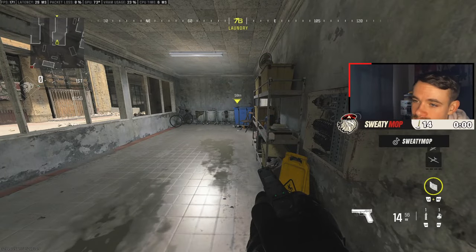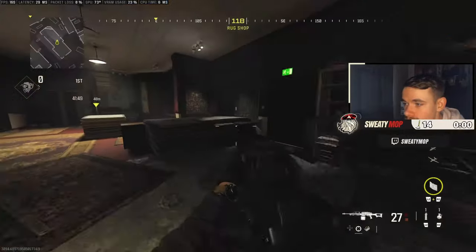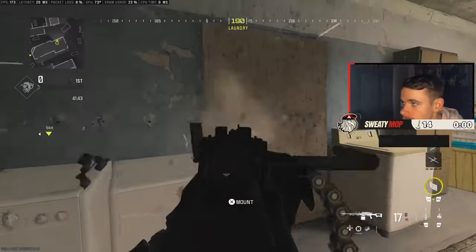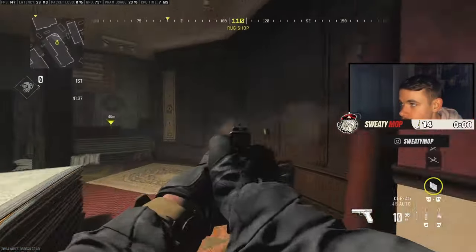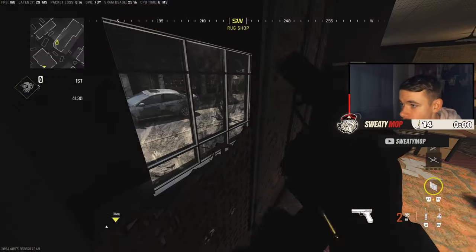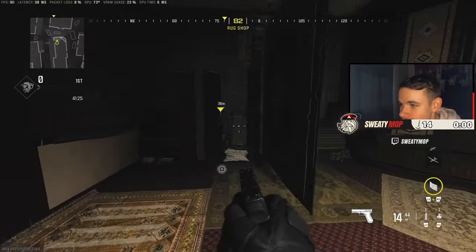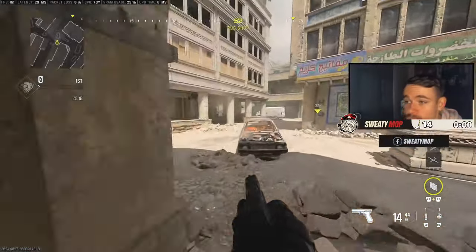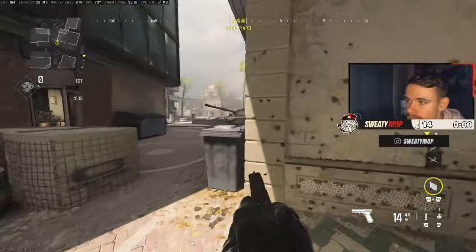On Invasion, you can wallbang a lot of these walls across the map. They do spawn behind this building right here — you can level this whole building. Some ratty spots exist in this game that you'd never know about until you discover them. With an advanced UAV it's easy work because you can literally finesse the whole map to work in your favor.